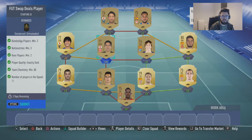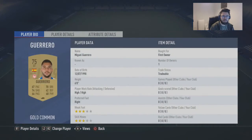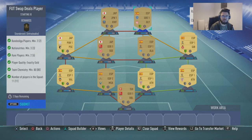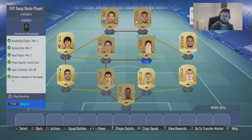And if you don't have the chemistry, swap this guy up here to a Spanish striker so you get the strong links all the way around. As you can see he's only on 7 chem at the moment, but obviously when you get the green links you're going to get 10, 9, or 11 — it boosts up massively. So we're going to submit that.